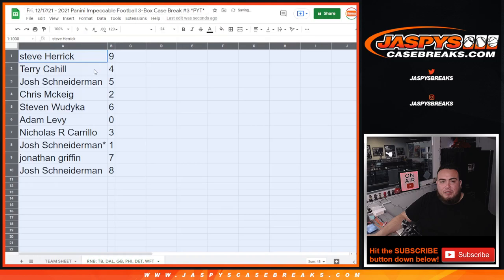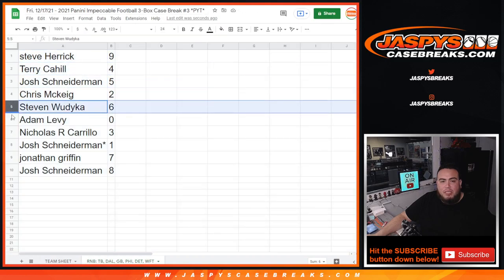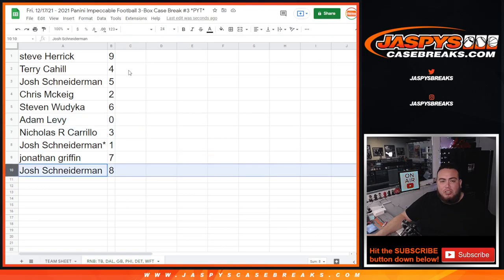So: spot 5, spot 5. Steve with 9. Terry with 4. Josh with 5. Chris with 2. Steve with 6. Adam ending all redemptions. Nicholas with 3. Josh with 1 — any 1s and 1s. Jonathan with 7. And Josh with 8.